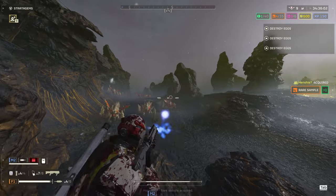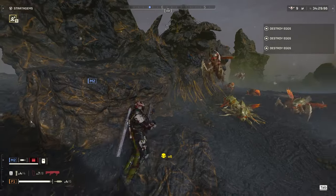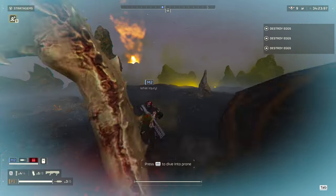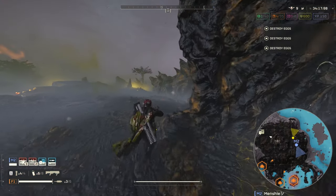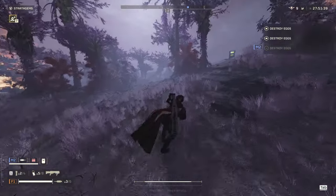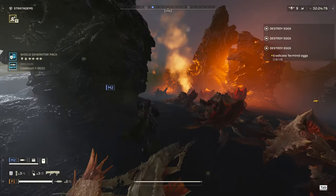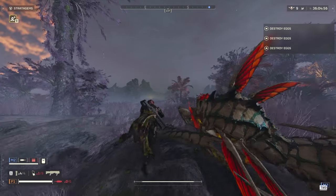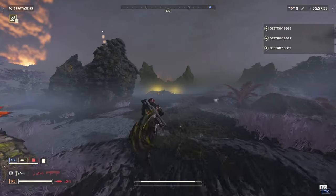Against the Terminids it's pretty much the same, just a tad bit easier since you don't have to do geometry shooting. Small chaff like hunters and scavengers are dealt with ease. The only issue is the same as every explosive weapon — if they're close enough you really can't use your primary or it will knock you down. Mediums are easy pickings; the stagger really stops those pesky brood commanders from charging in willy-nilly, and the hive guards' armor is pretty much useless against the plasma's explosive damage. Stalkers are similar to the bots' berserkers — only a threat if not stopped early, but if you shoot them as they're closing in you stagger them and kill them in four shots.